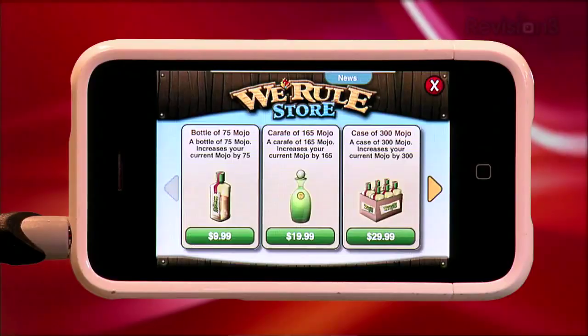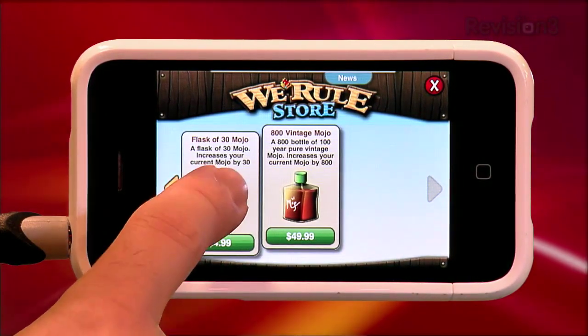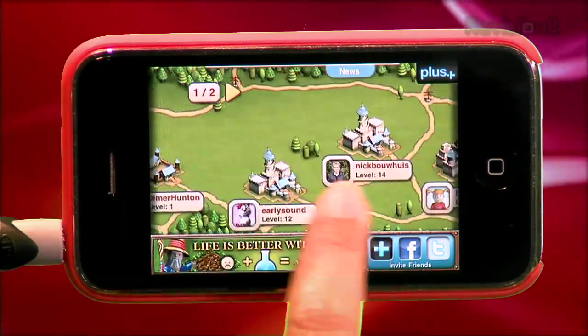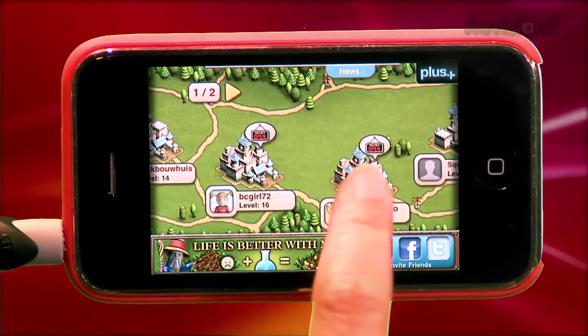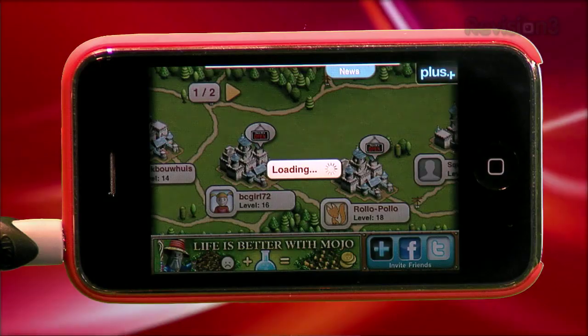There is one exception to the real-time waiting rule. With each level you attain, you get a few bottles of what's called Mojo. Crops will grow instantly in exchange for these Mojo credits, speeding up the development of your farm considerably. If you want more Mojo, you can make an in-app purchase of Mojo flasks for $4.99 — real life dollars. This is why the game is free. If you're truly invested and have friended other farmers, you've entered the Jedi mind trick that is We Rule.